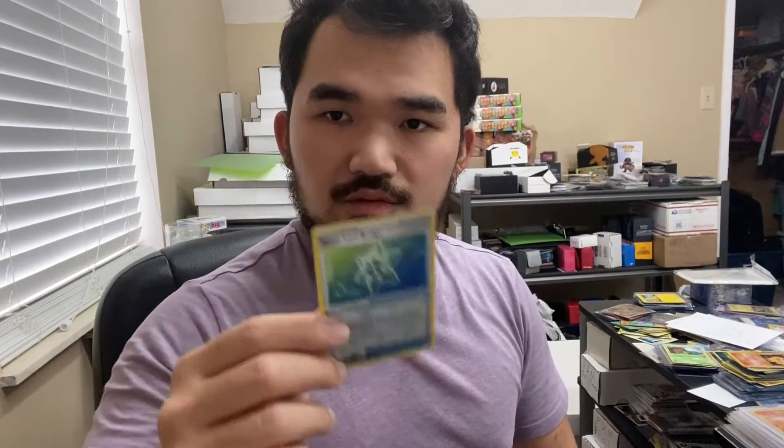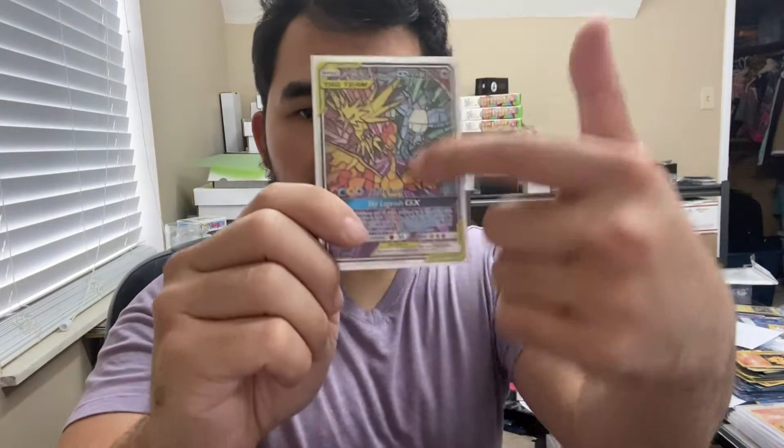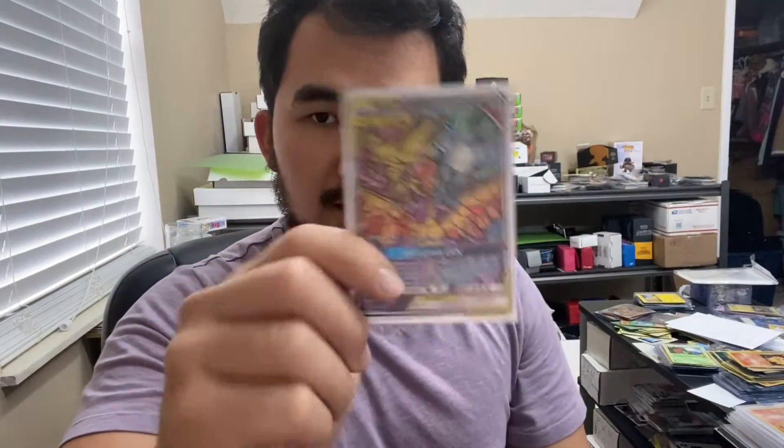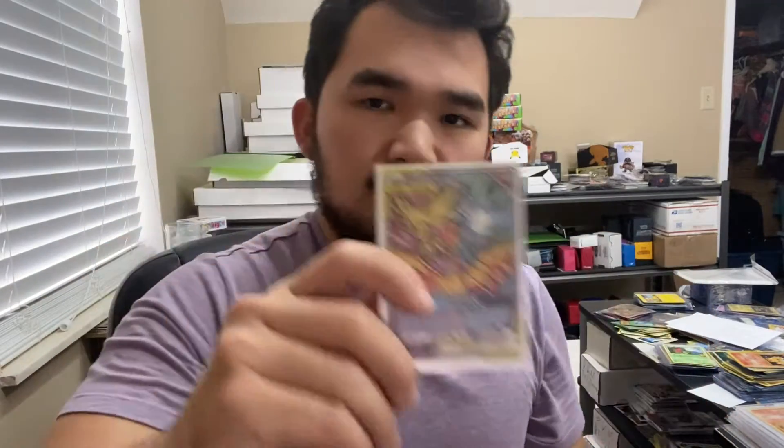Of course, there are Holographic cards which are shiny, and cards called Ultra Rares — full art, where the whole entire card is made with the art. You can usually tell because the more expensive ones will have texture on them. Those are usually the more expensive Pokemon cards.